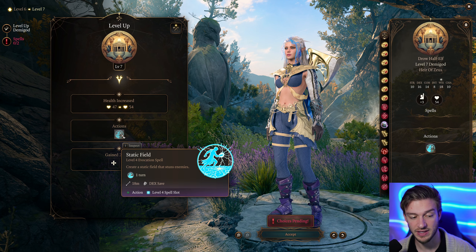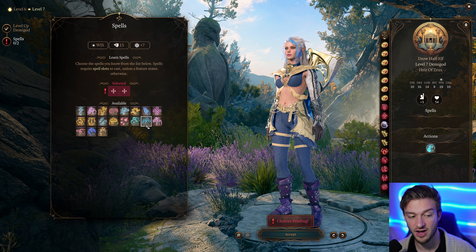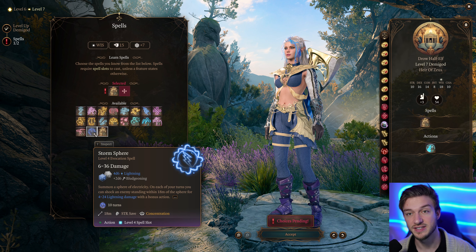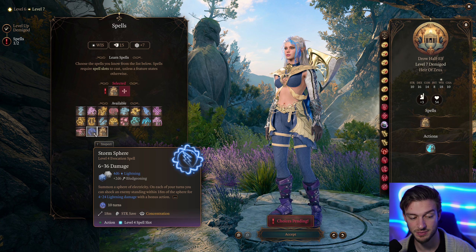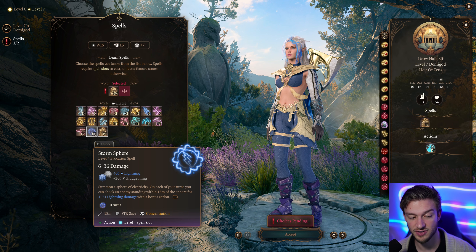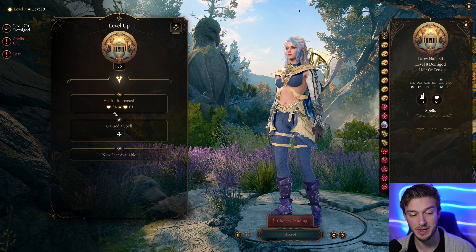At level 7, we get the Static Field — creating a Static Field that stuns enemies for one turn. Then we get our level 4 spells, with things like Storm Sphere and Conjure Minor Elemental. I'm a big fan of summoning Elemental Ice Mephits, which will deal double damage with Create Water. We also have Storm Surge with 4d6 Lightning plus 2d6 Bludgeoning, and on each of your turns you can shock an enemy within 18 meters for 4 to 12 Lightning Damage as a bonus action.